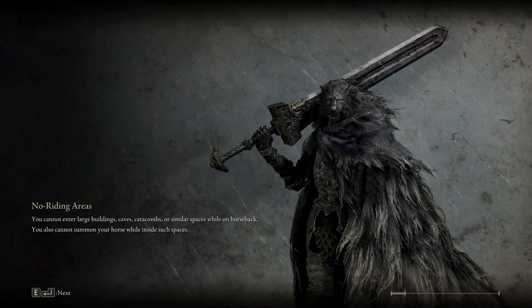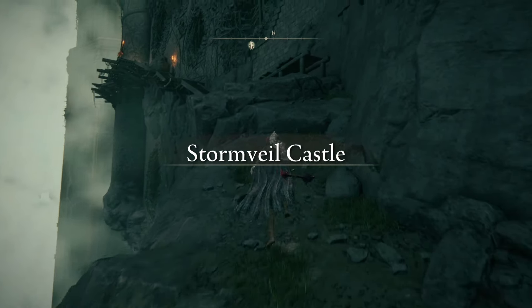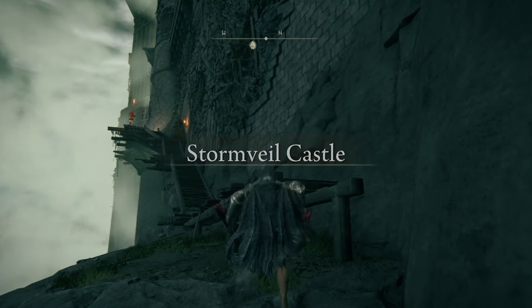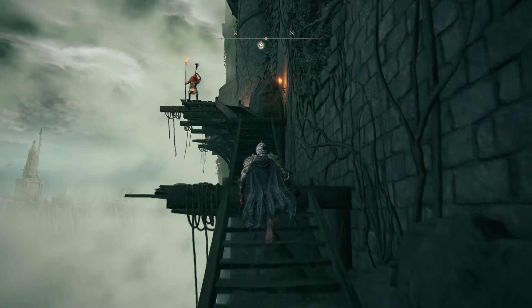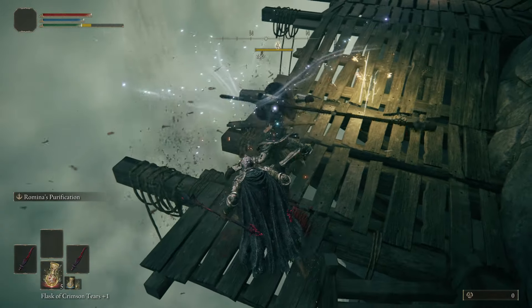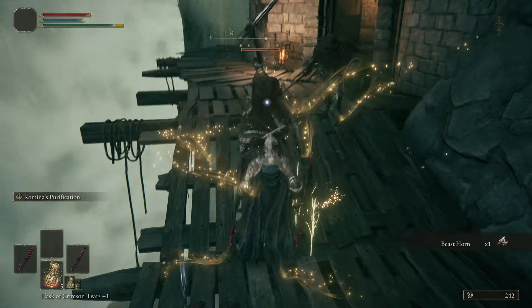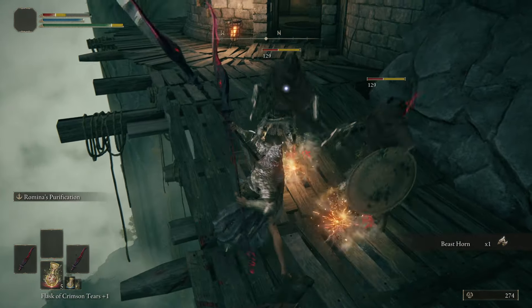Once you get through it you are in Stormveil proper and you can easily do that, since I did find a fairly simple shortcut last time. I wanna throw loads of insults at you, just so you know. Why can they interrupt us mid-jumping attack?